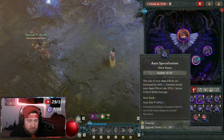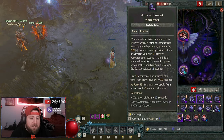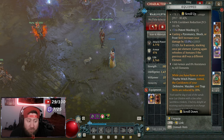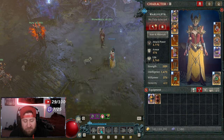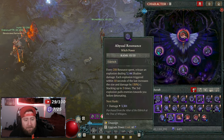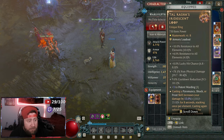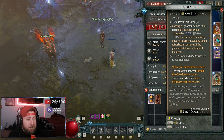I have two auras, so for each aura, enemies take 4% increased damage — meaning each enemy is taking 8% increased damage from me total. The next gem I have says: when you have three or more Psyche witch powers slotted, the cooldowns of your defensive, mac, and trap skills are reduced by 20%. On my skill bar I have three defensive skills slotted, and I have three Psyche witch powers active, so every time I cast a cooldown it is immediately reduced by 20%.